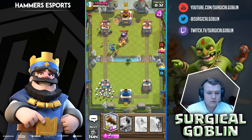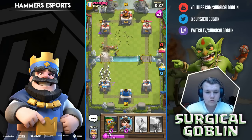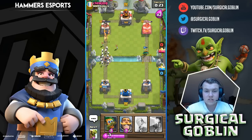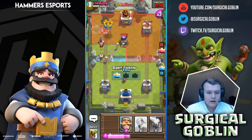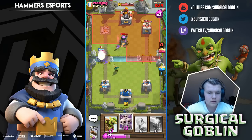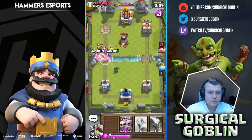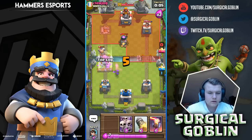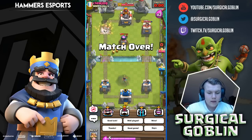He comes with a goblin barrel, mirror goblin barrel — let's lock that. We have a Skarmy there and our goblin barrel. He ignored our goblin barrel, let's drop a princess up high. It locks on the tower and this game looks good. I'll cycle back to another lock because I don't want him to mirror his goblin barrel. I think this is game guys — let's drop a defensive goblin barrel over there.